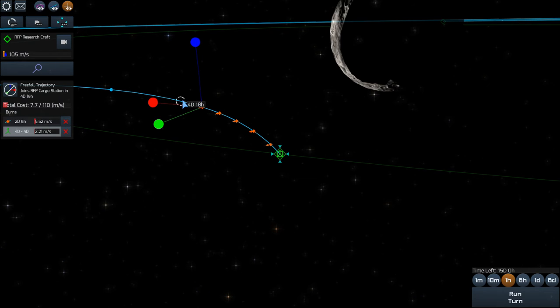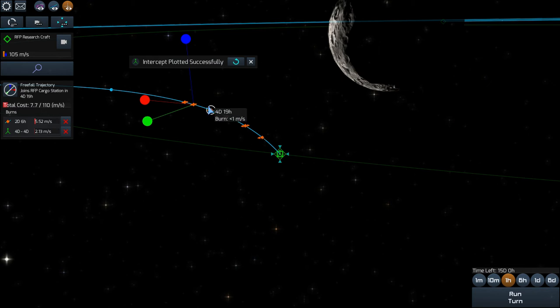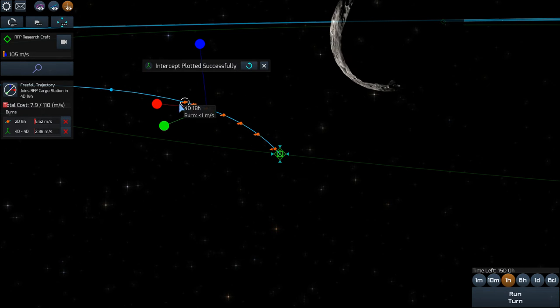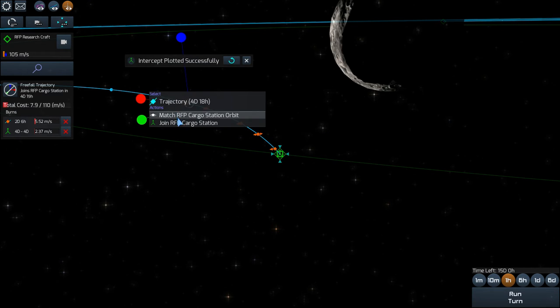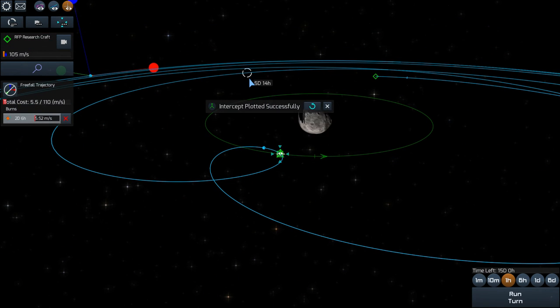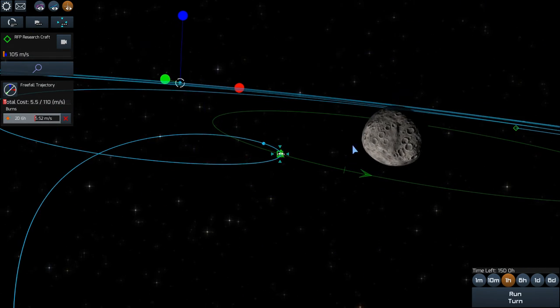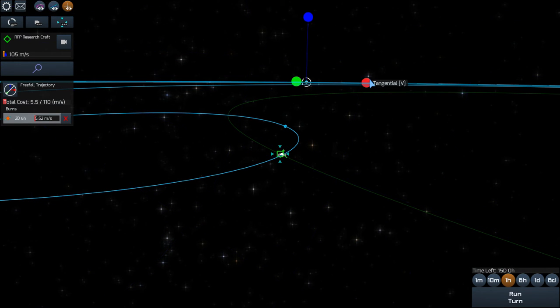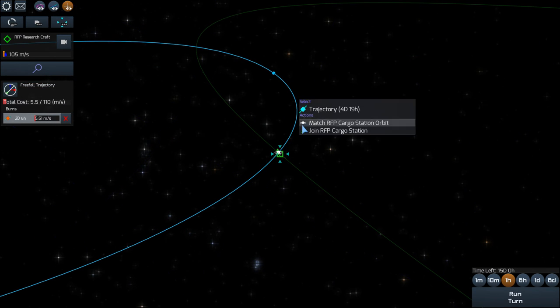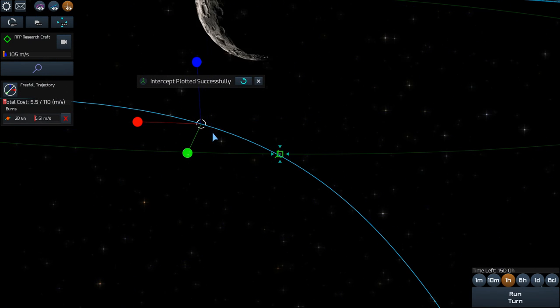In this case we get 7.7, so from here I know I'm kind of in the right area, and then it's just shifting back and forth and trying to find that minimum delta-v allotment. In my experience, the closer you get this trajectory to overlap the station, the better delta-v allotment you'll consume.